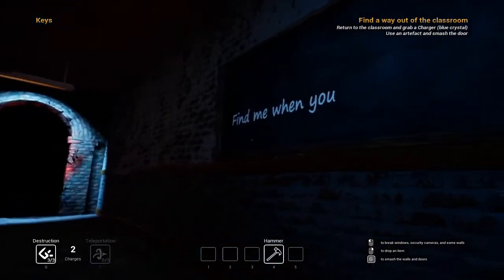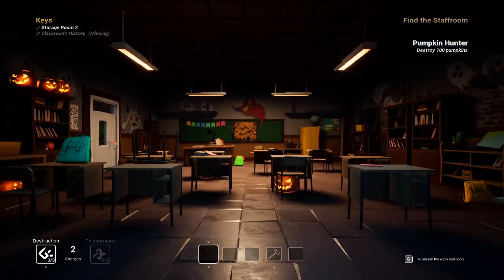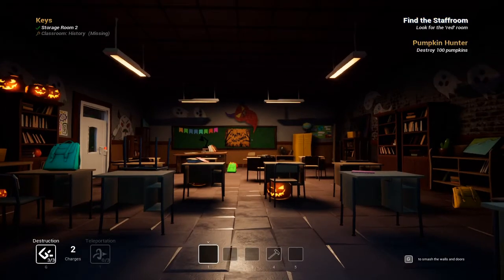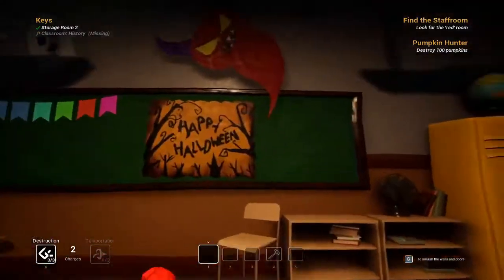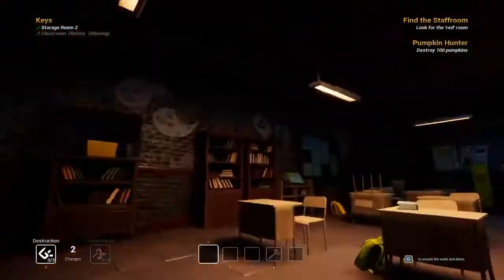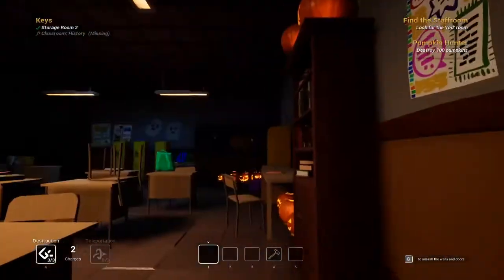Find me when you wake. Oh! Oh gosh. Spooked there. Destroy 100 pumpkins. Look out for the... Find the staff room. Look out for the red room. It's Halloween now. What the? Light flash? Doors locked. Lights are flashing. Kind of creepy.